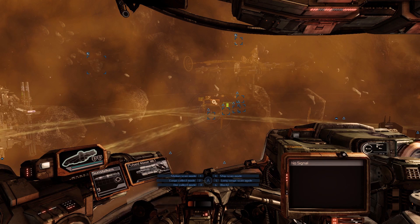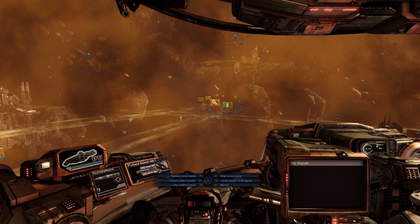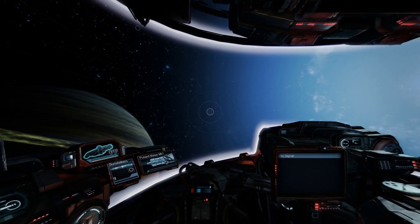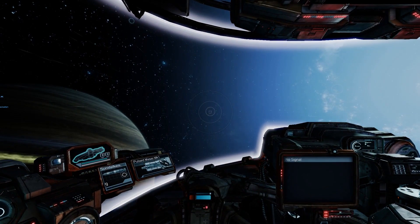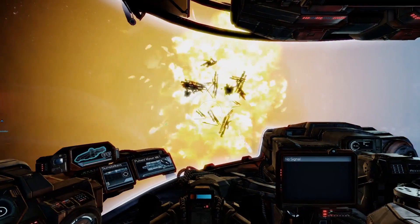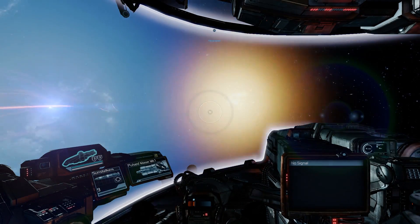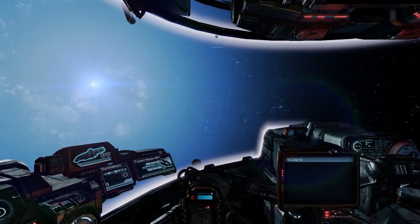I activate this mode and once I do that I reconfigure my entire HUD, so while this scanner is active I don't see some of the other things that I normally see. Instead, I now have the long-range scanner echo. To trigger this echo I have to press the secondary weapon button, so while I am in this mode I also cannot fire any missiles — that's the trade-off of activating the long-range scanner.